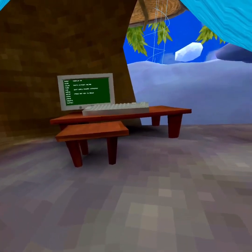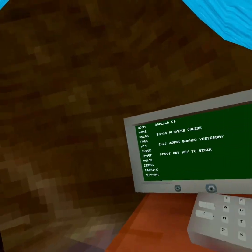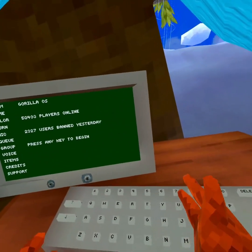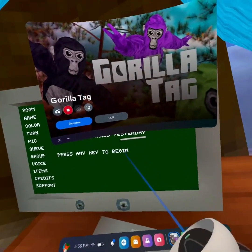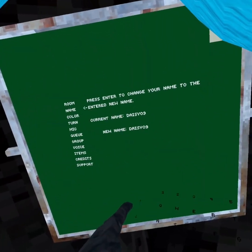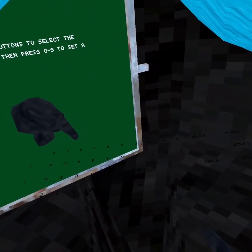Now for the RGB glitch. You want to do the same exact thing as before — if you don't know, just restart the video. Come close to the computer and see that you can't touch any buttons. Then come close to the computer, do the same setup, and go to color. Hold your finger in between two of the colors or two of the numbers.